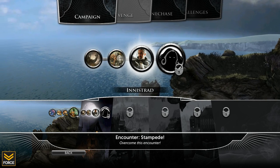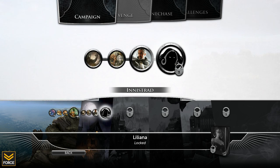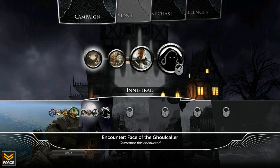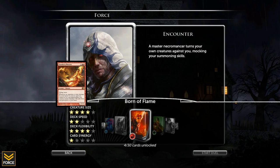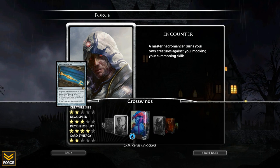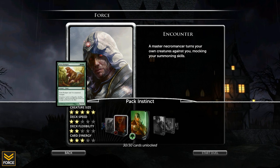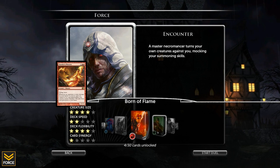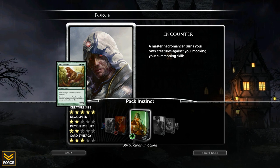That's going to start off with two encounters and then two actual fights with Audric and then Liliana. So two encounters to start off. Why don't we go ahead and play with the green deck? How does that sound? Sounds good to me.